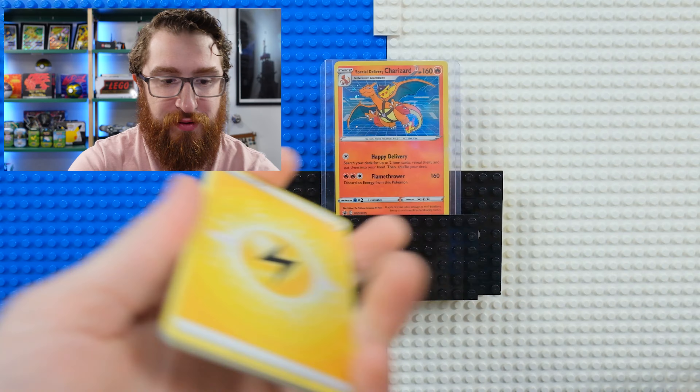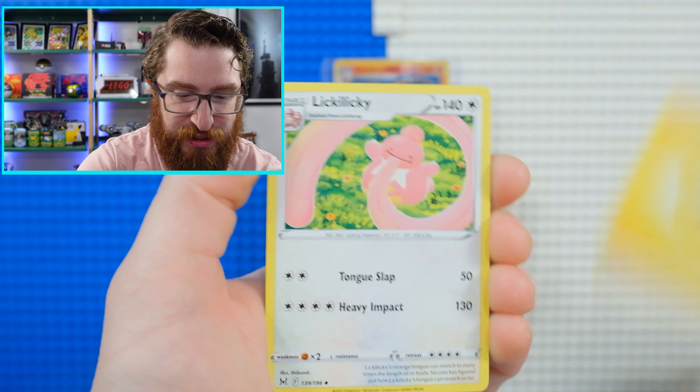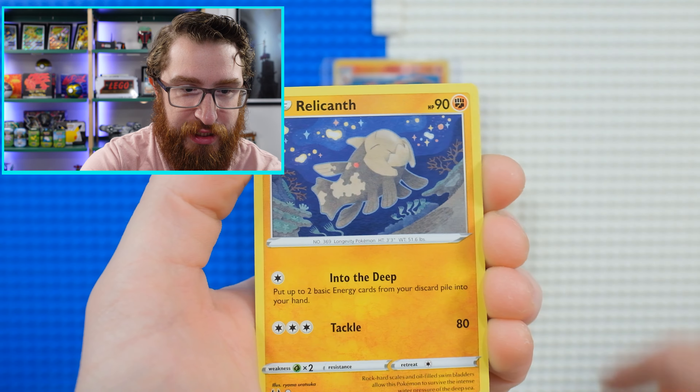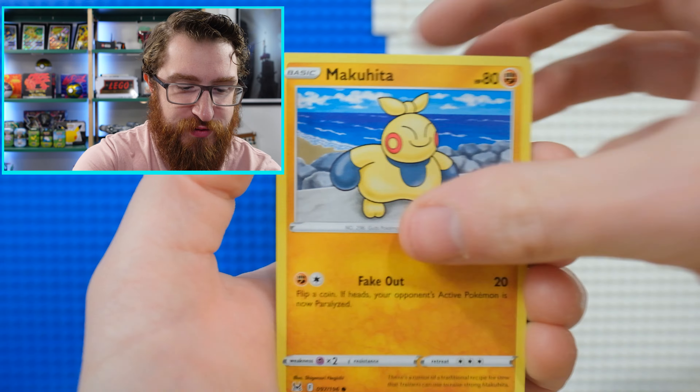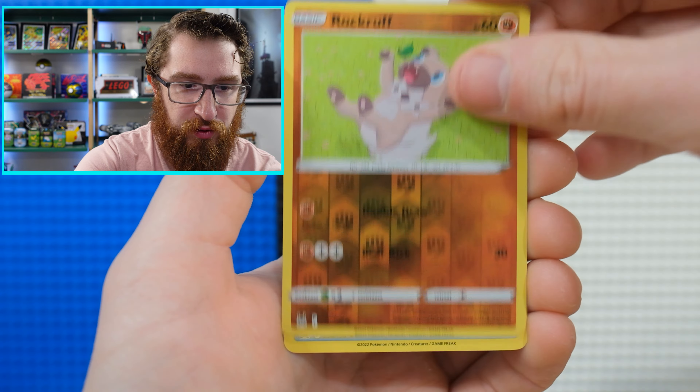That's funny, man. Astral Radiance knows what's up. Let's go into the last couple packs. Electric Energy with a Lickitung, Relicanth, Wurmple, Murkrow — murder of crows, I get it — Makuhita, a good boy, and a Dewgong. And the Ultra Premium Charizard Last Pack Magic.